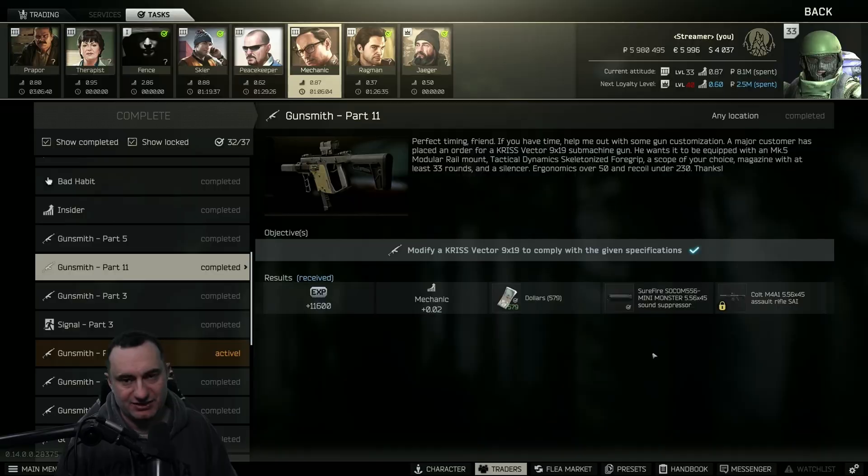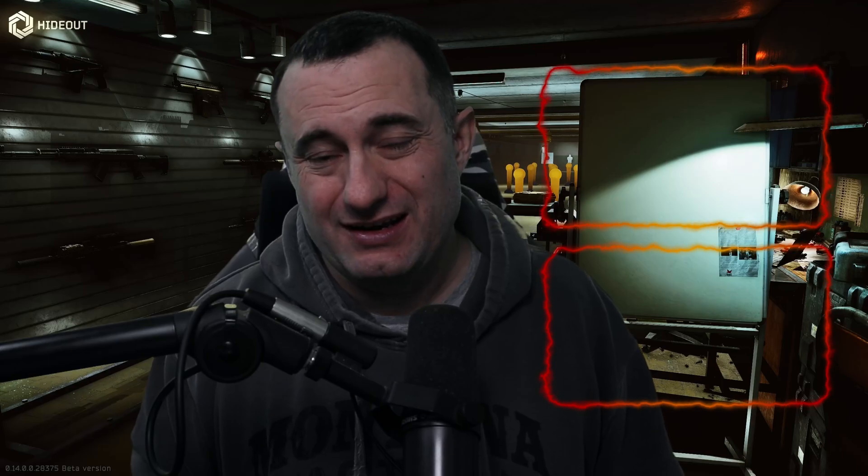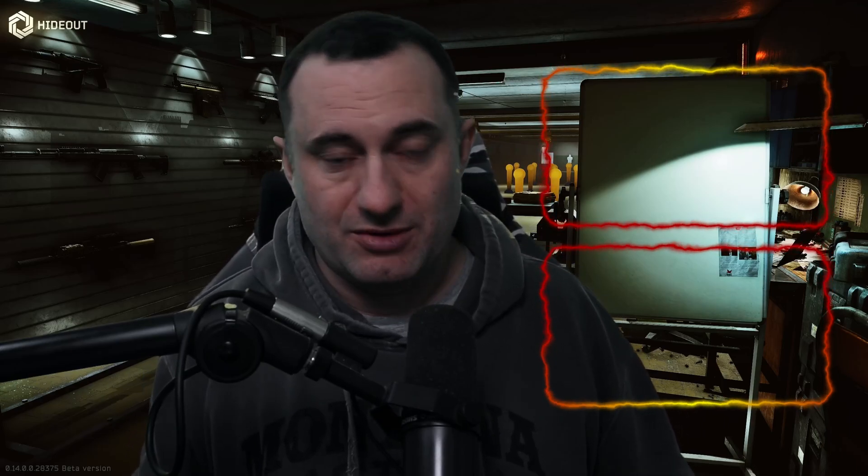That's gunsmith part 11 — pretty straightforward and simple, just really expensive if you aren't leveled up. Shoot for those level three traders or find the parts in raid, otherwise you're just going to have to spend a fortune. As always, appreciate you guys watching — don't forget to hit that like and subscribe button and we'll see you in the next gunsmith video.